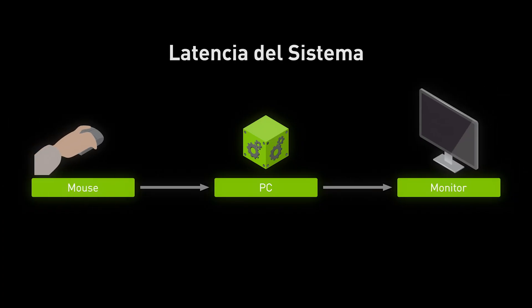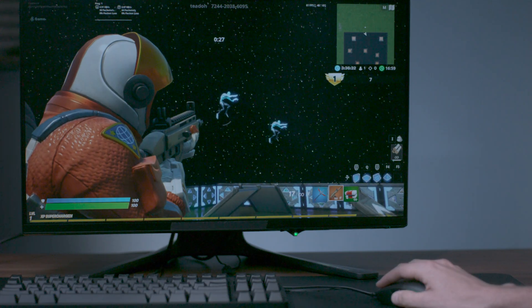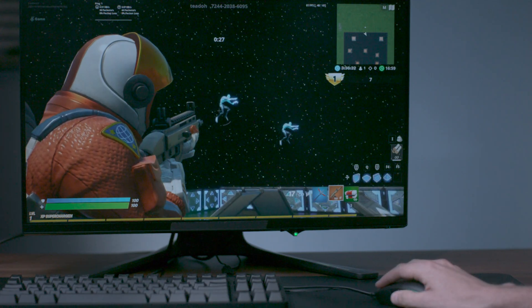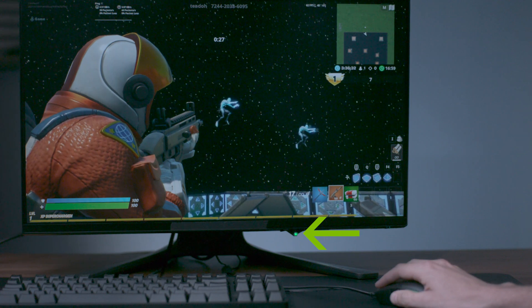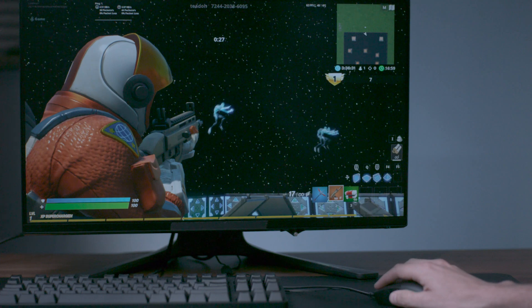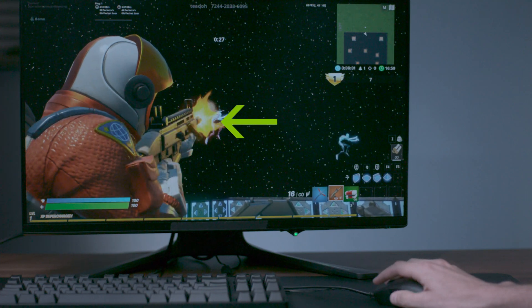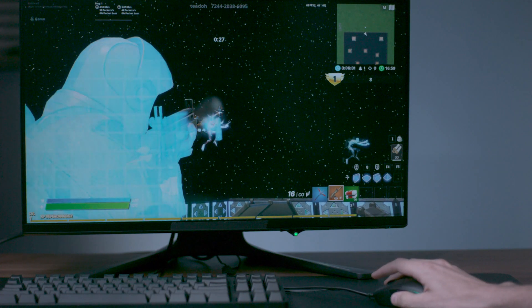The second type of latency is local or system latency, which includes things like input processing, your game engine, rendering, and ultimately display. What we have here is a user firing a gun — to fire the gun, he's going to click a mouse. On the lower right-hand side of the screen, you'll see an LED that's lit up. That LED will go off when he fires the gun. The delay between the light going off and the muzzle flash on the screen is system latency, also called motion to photon or click to muzzle flash.